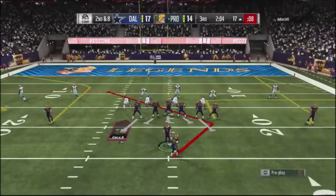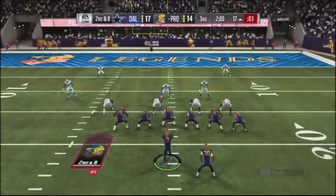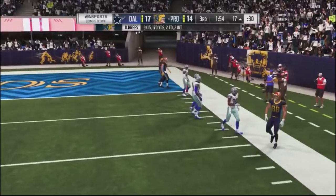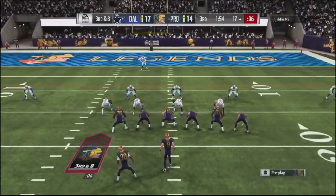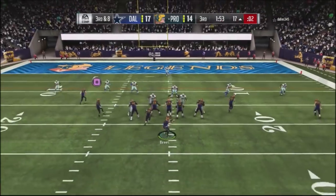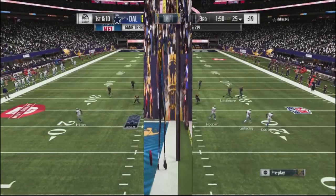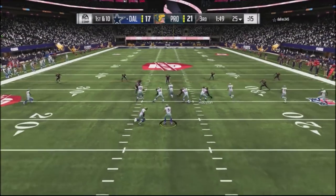I go into a smash play, get a seal, but he gets a nice block shed. I go into the angle smash — slant on the backhand side, looking at the angle route — but everything is locked up except for the out route, and I throw it away. Third and eight, I use a play I like in the red zone: I snap the ball early, target the wide receiver on the backhand side with the money route, and get the ball into the red zone. Up 21 to 17 with a minute and 50 seconds left in the third quarter.